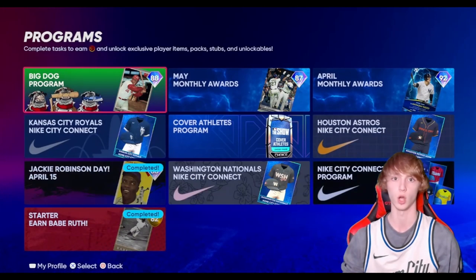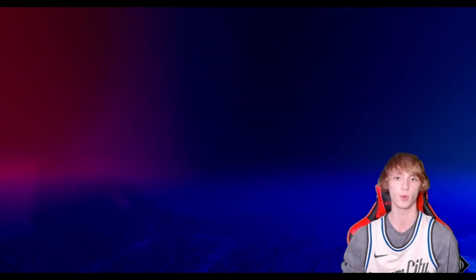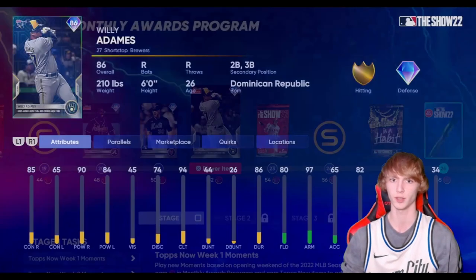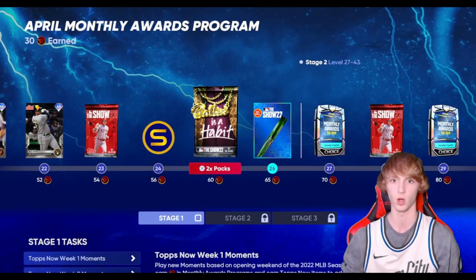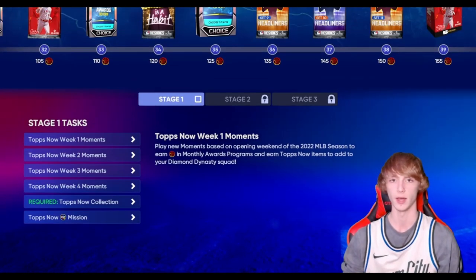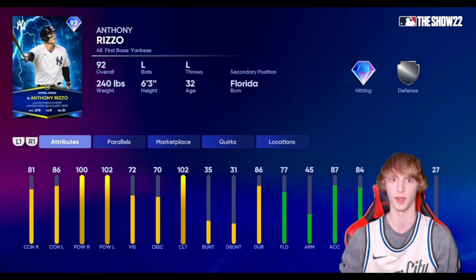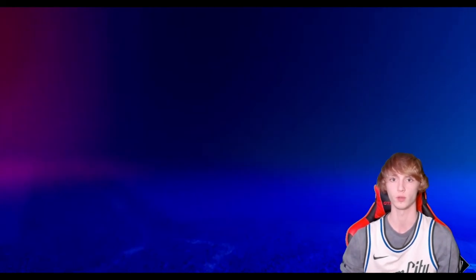There's also these other programs. We have the Big Dog program now in the game, the May monthly rewards, and the April monthly rewards. If you haven't taken the promo, there's a free Willie Adamez, a free Tyler Miggle — all of these guys are completely free. Even these guys right here, which are auctionable for like 20,000 stubs. If you get up to that tier, you just complete all these tasks and get free packs at the end. There's an Andre Dawson and Anthony Rizzo at the end, which are insane diamonds to add to your team.